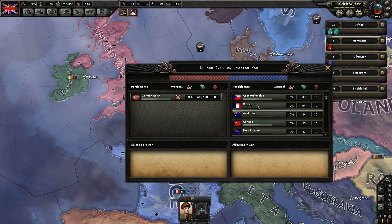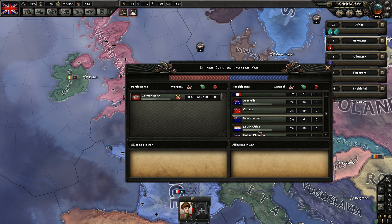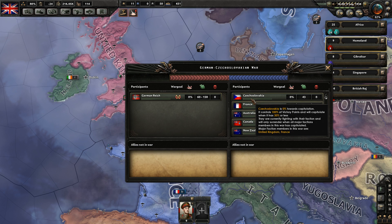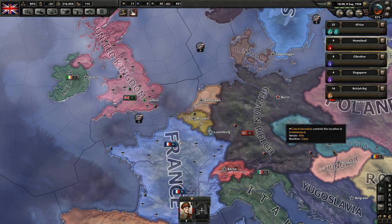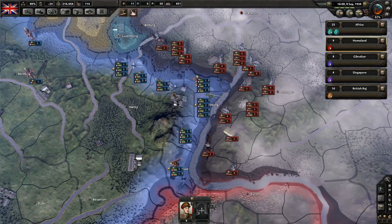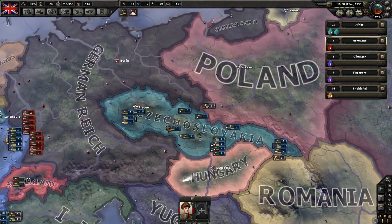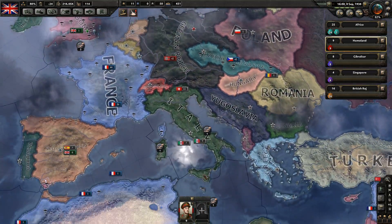It's the German Reich versus Czechoslovakia, France, Australia, Canada, New Zealand, South Africa, United Kingdom, and British Raj. The list of strongest participants — the ones that have to capitulate major factions — is just the UK and France. Hopefully France is not a complete moron and stays on the Maginot Line. World War II is on.